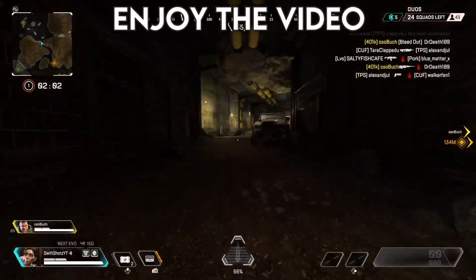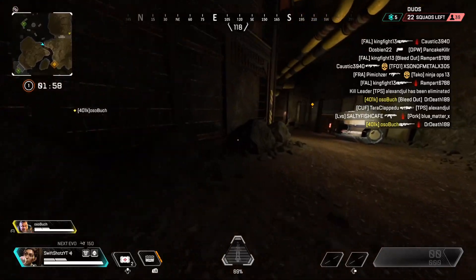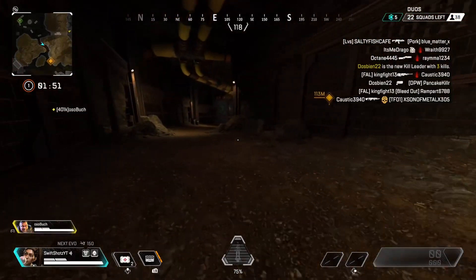In today's video, I'm going to be showing you guys the new Apex Legends Season 11 glitch. This glitch is extremely broken and you literally only need Rampart — you need her ultimate and you need her shield for this glitch. As you can tell by the title, we're going to be glitching into the vault.